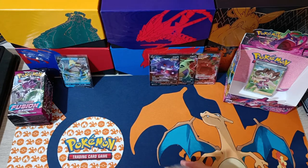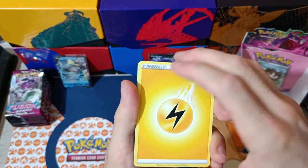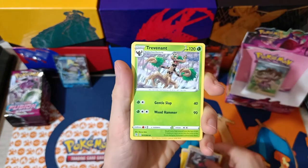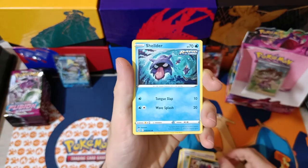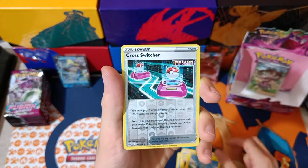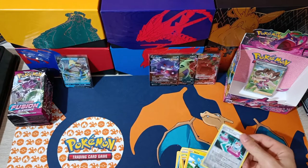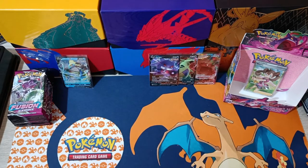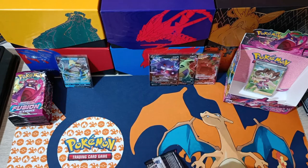Pack five, left side. Lightning Energy, Excadrill, Trevenant, Adventurer's Discovery, Zorua, Shellder, Caterpie, Drillbur, Shinx, Riolu's Cross Switcher. And Toxicroak Non-Holographic. One pull so far from this side.